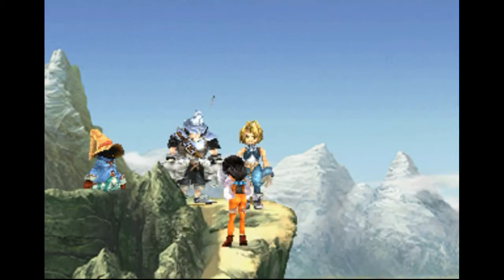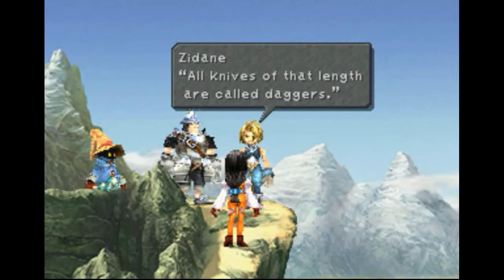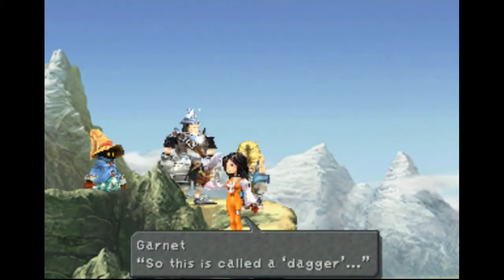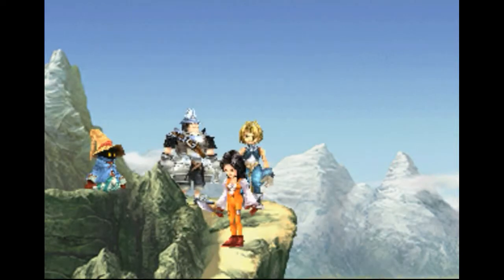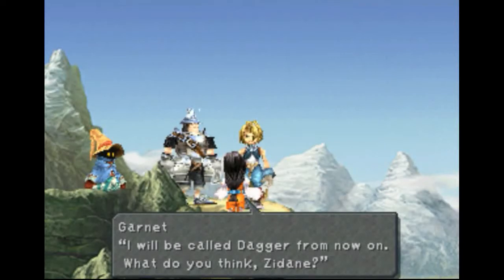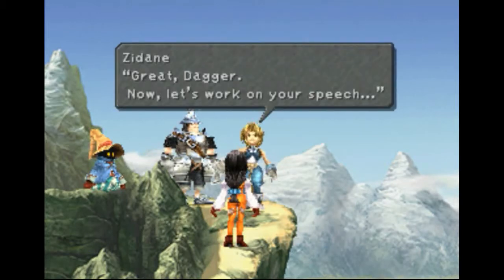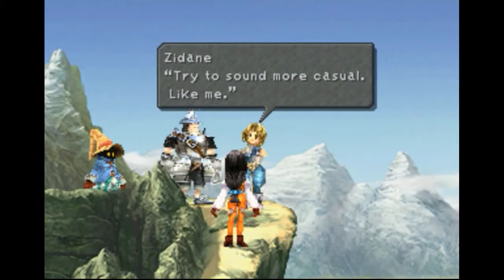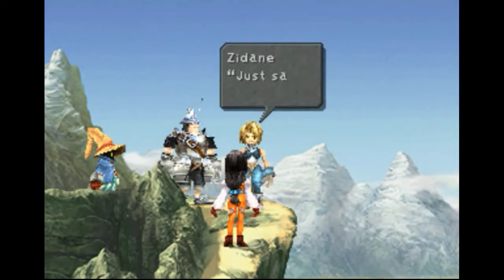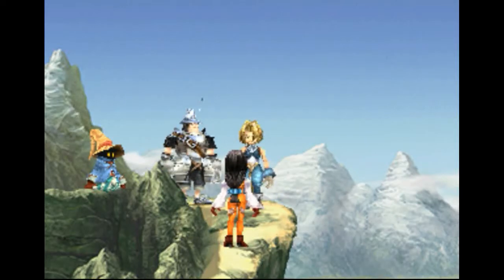Steiner, I do not intend to return to the castle, and I do see Zidane's point — I need a new name. Zidane, what is this called? That? That's a dagger. Knives of that length are called daggers. I've decided — from now on my name is Dagger. I will be called Dagger from now on. What do you think, Zidane? You want to say yes to carry on with the story. Now let's work on your speech — try to sound more casual, like me. Just say 'alrighty.' Alrighty! You're getting the hang of it.